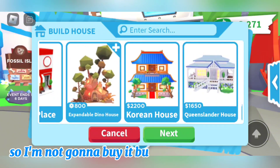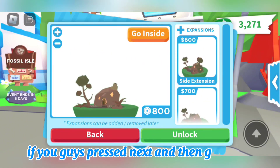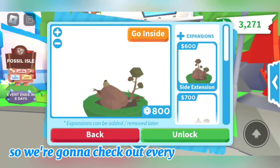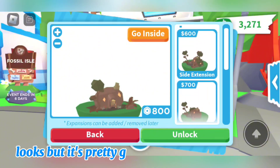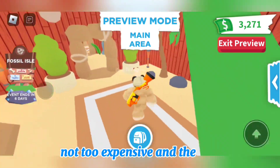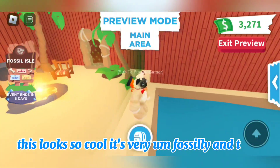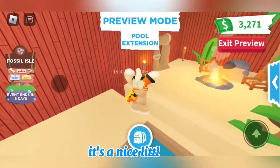I'm not gonna buy it, but I'm going to look in it. If you press next and then go inside, you can actually look inside of the house. These are all the expansions for Bucks, so we're gonna check out everything in the house. I'm excited to see how it looks. It's pretty good pricing for Bucks-wise, not too expensive. This looks so cool — it's very fossil-y. And this is the pool — this is very cool, it's a nice little pool.